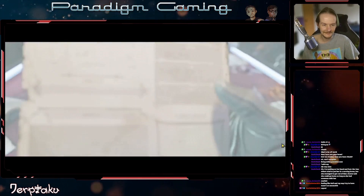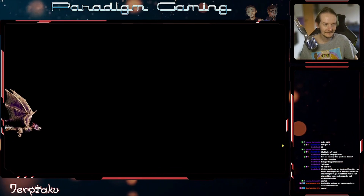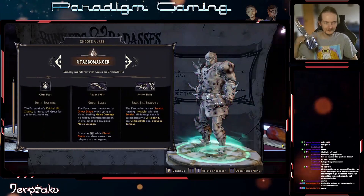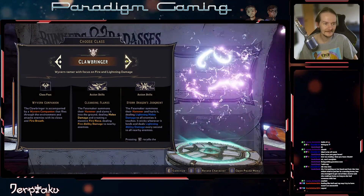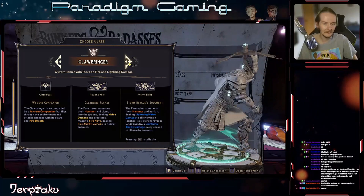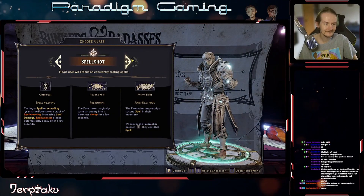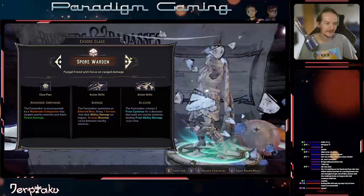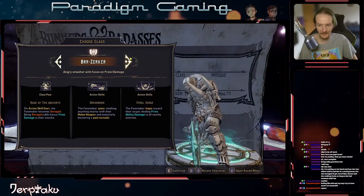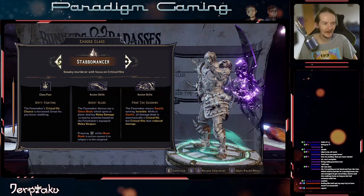Hello, Tina. Best Borderlands character ever. So what are we gonna be, guys? We got Scelestion, Stabblemancer, Clawbringer, Spellshot, Graveborn. Corewarden we're gonna skip because I'm playing that already. And Berserker. That's it.